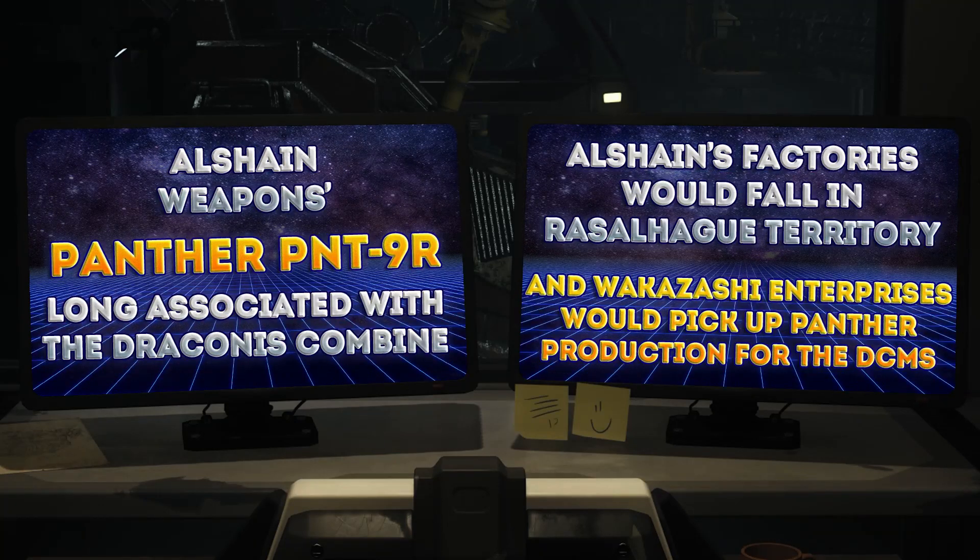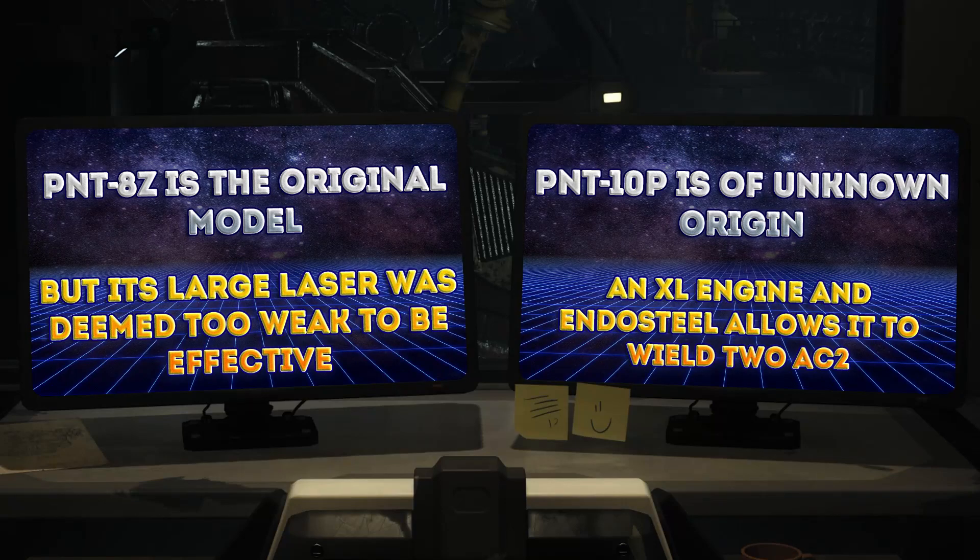Specifications. Maximum weight: 35 tons. Minimum weight: 8.5 tons. This means 26.5 tons are available for customization. Top speeds: 64 kilometers forward, 43 kilometers reverse. Standard engine. This could be seen as very slow speeds by light mech standards.